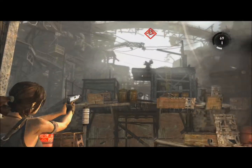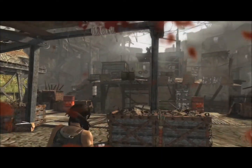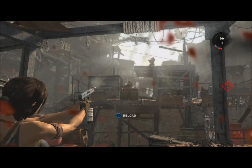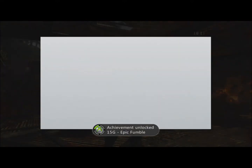So when you can see it in his hand and he's about to throw it, the best time is to try and get a headshot. Take him down and it should be as simple as that. As you can see I'm just picking him off there — big explosion, takes down two people, Epic Fumble. Simple as that guys.